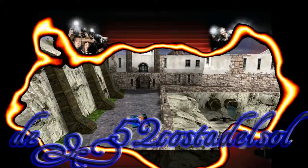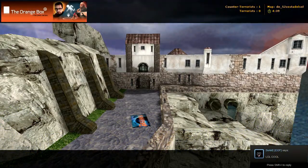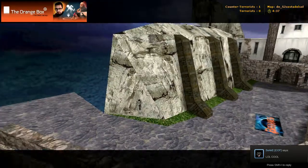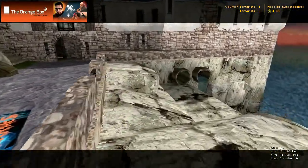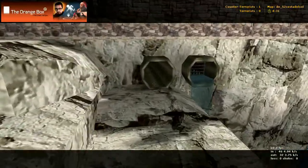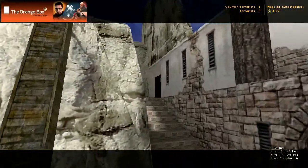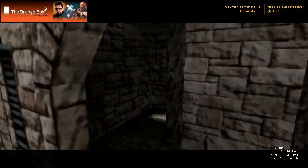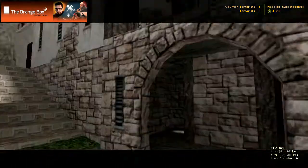Here we have a map called DE-52 Coastal del Sol, and we're starting in the terrorist spawn right now. We can go either to our right and go into this pipe, or we can go left up the stairs, or we can go center through the middle up this way.